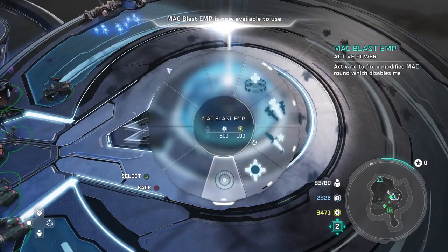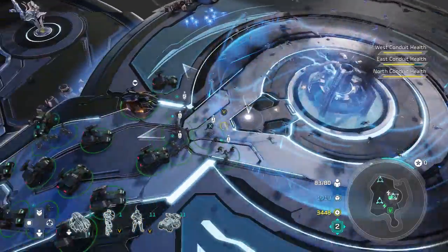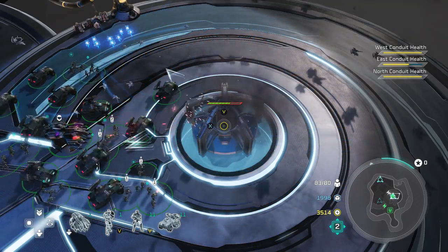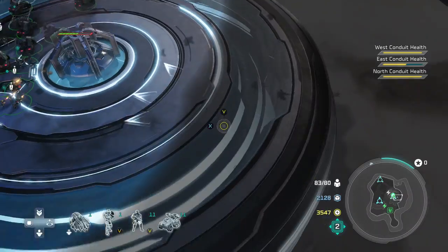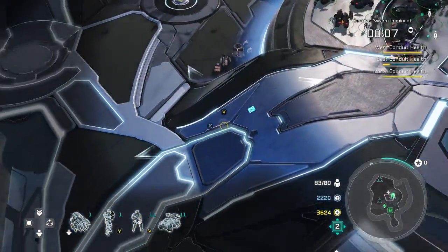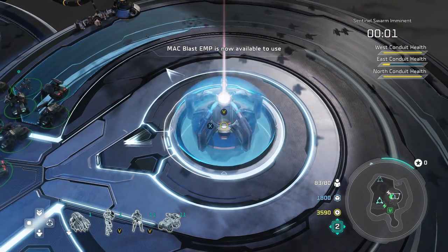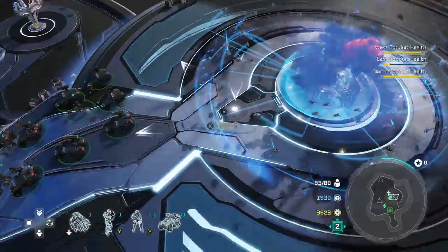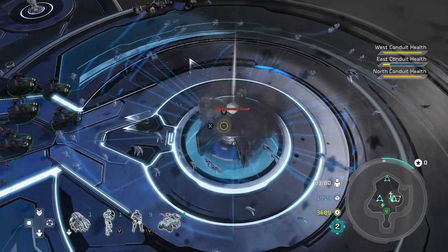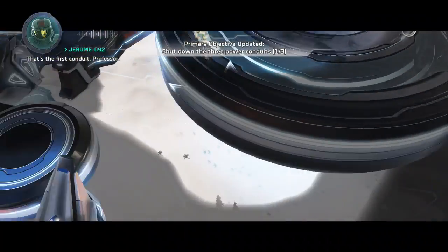Here I see the dome shield. MAC blast EMP comes in and I fire it — boom, it's down and the Sentinels just come in. I move the units in and they're not getting hurt at all. It probably shaves about 10 seconds per core off the time. If I wait you'll see I have to MAC this again — so some cores take two or three blasts. For the majority, you should be able to MAC these things twice. I'm doing it here; I waited a little longer than I needed to, but I MAC it right away and go ahead and attack.